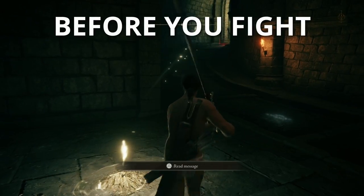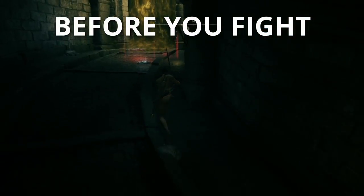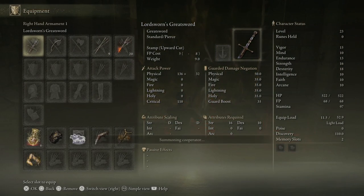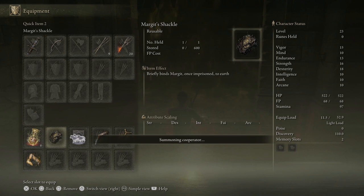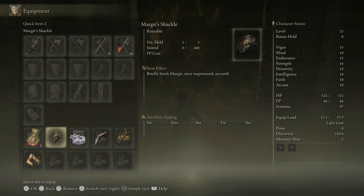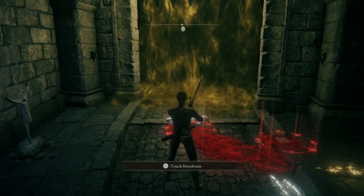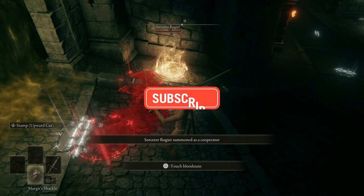Now let's talk about a few things you can do before the fight to prepare. I was using the Lord Sworn Greatsword, which drops in the ruins right before this boss. I recommend having a weapon upgraded to at least plus 2 or plus 3, although mine was completely unupgraded. I also completed this fight without any armor equipped, just to show it's possible with the most basic equipment. I was soul level 23, so if you're in the mid-20s with decent equipment you should be able to take him down with these tips.